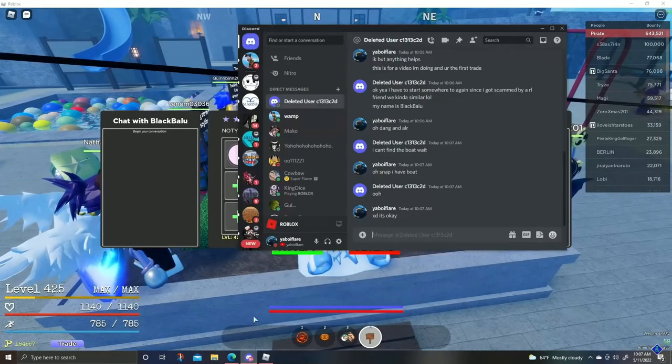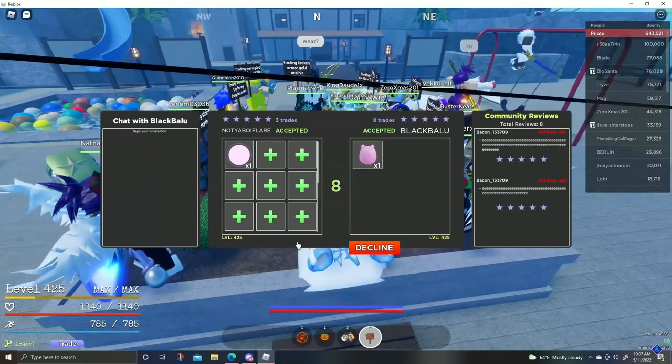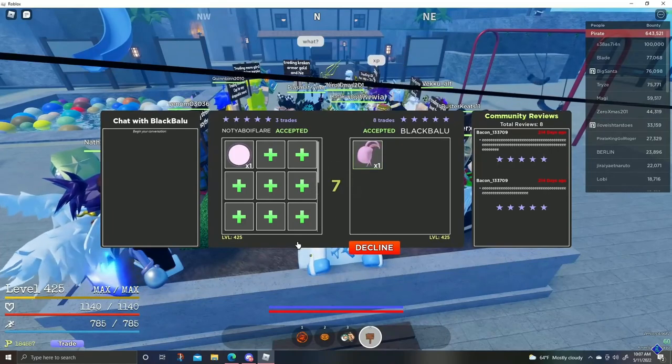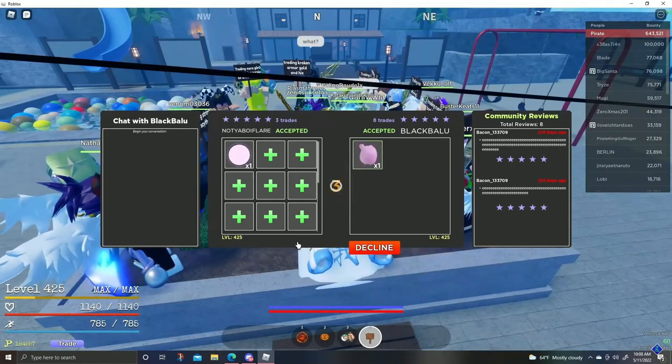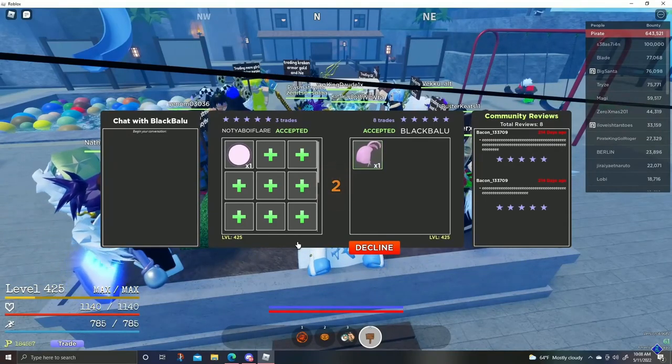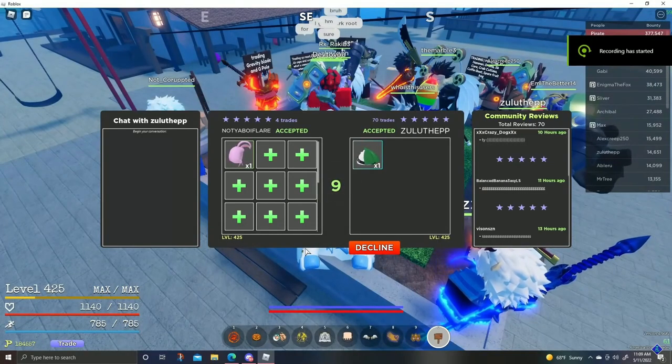Starting things off, I traded a SP reset for a Bunny Hoodie. The process behind this: all I have is a SP reset, there's nothing I'm really looking for, I'm just looking to see what's the best offer I can get. Around this time, Bunny Hoodie — you can get Sushi out of it, maybe even a Gora if you're lucky. I was basically trading for the attributes after Sushi, that was my thought process.